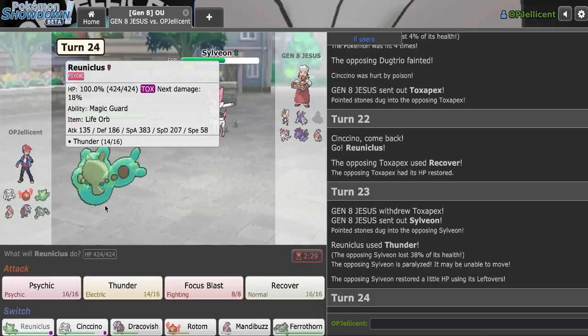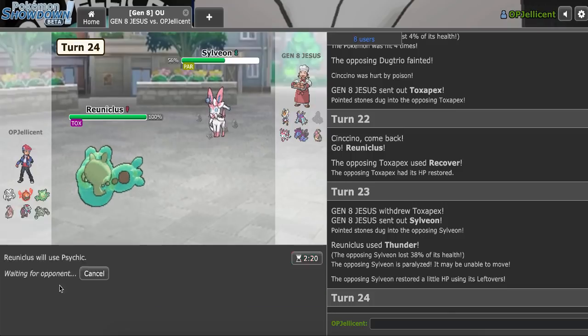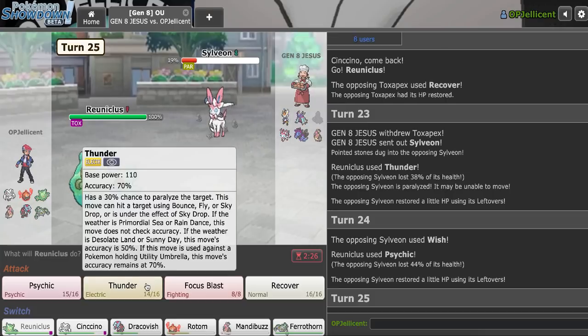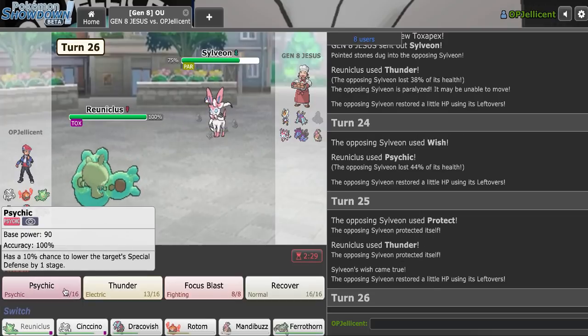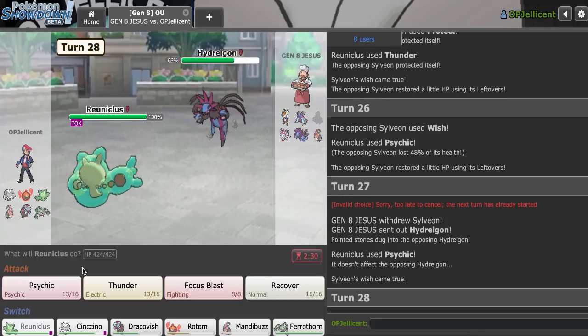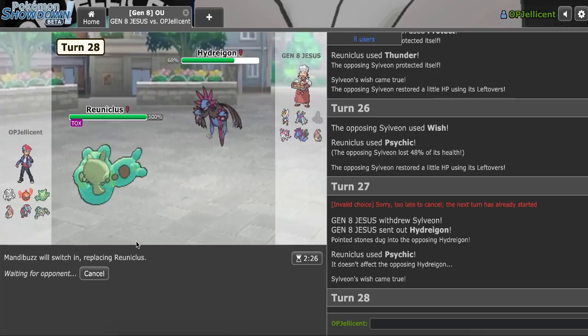Oh, I get the Para on Sylveon — I'm getting really lucky, but it's still not gonna help me. Also, that Para could actually be bad depending on how much damage my Gyro Ball is doing now. Gonna go right for Psychic here. If they don't get the Protect off, I get this attack, but I have to Thunder — can't let them pass it to Hydreigon. Yeah, they passed it to Hydreigon that turn. I should have just continued clicking Thunder. Whatever, it's really not that big of a deal. I go Mandibuzz here and then revenge it using Dracovish.